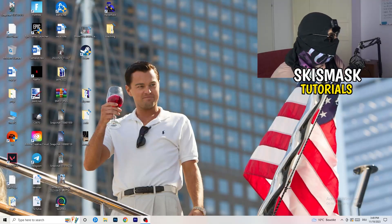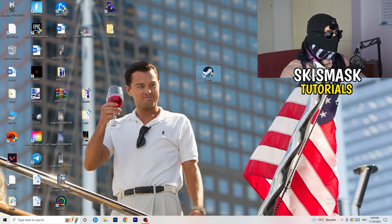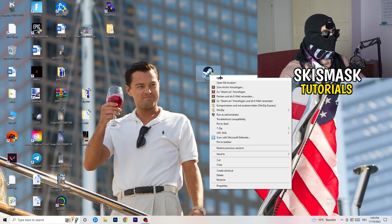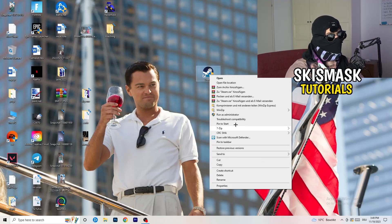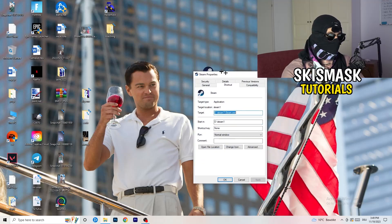The first thing I want you to do if you have any kind of not-launching or starting issues with your game is to take your launcher shortcut on your desktop. For me it's Steam. Right-click it and you can try clicking 'Run as administrator' first — this starts your launcher in administrator mode. Try launching your game that way. If it doesn't work, go back, right-click, and open 'Properties', then click on the 'Compatibility' tab.